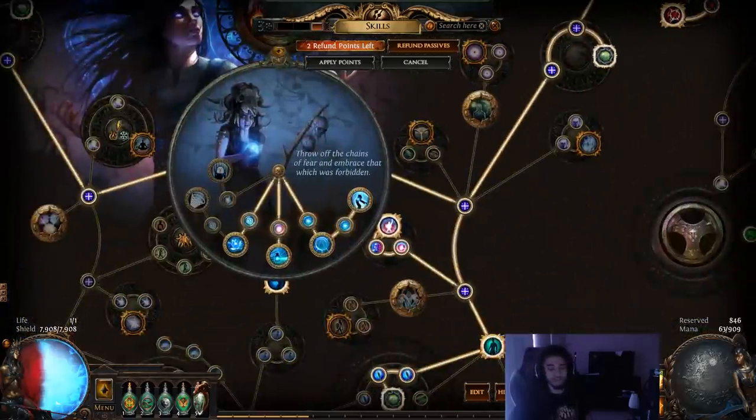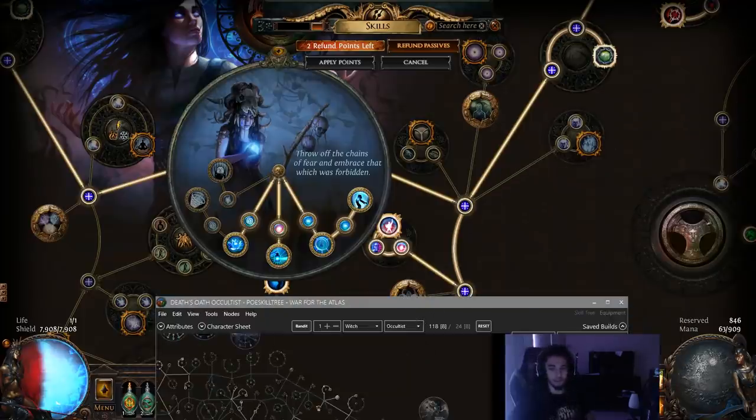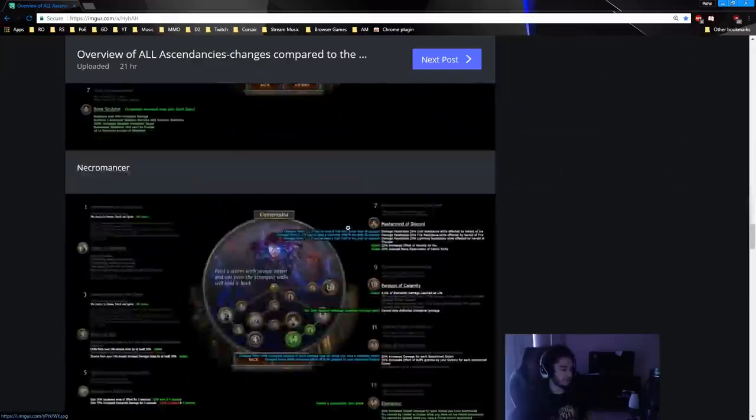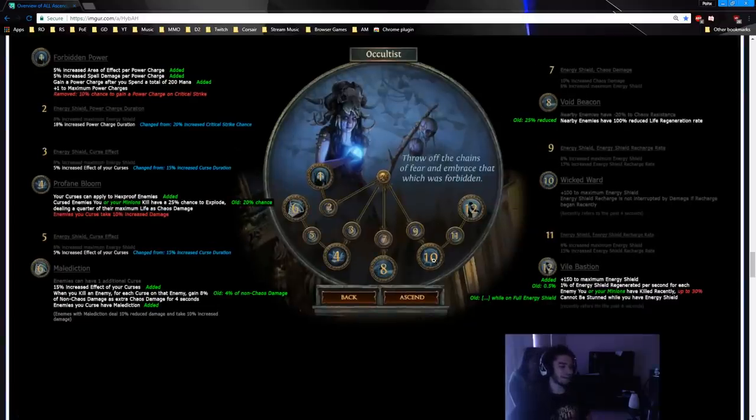However, with the new changes, let's go over a couple things. I'm going to open up a comparison tree — let's look at Occultist. Previously with our tree we went and picked up Void Beacon. We are not getting Void Beacon anymore, which is the only concern I have with damage we might be losing — though really that only affects single target. For mapping it's going to be totally fine. Starting with nodes 10 and 12: Wicked Ward is exactly the same, nothing got changed. It's really important if you want to go CI early, because Energy Shield Recharge is not interrupted by damage if recharge began recently — very important for a CI character without Leech.